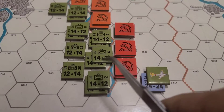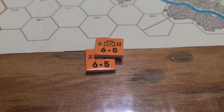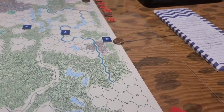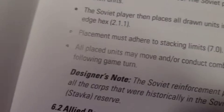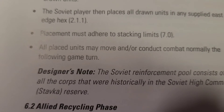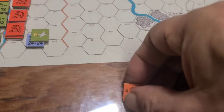Looking for our next combat, which will involve these two hexes going against this hex. These units are done with us - they'll be put back in the game. Another thing worth mentioning is the Soviet reinforcement pool consists of all the corps that were historically in the Soviet High Command Stavka reserve - just Stavka reserve units. These guys are out of the game.